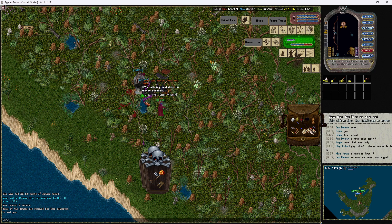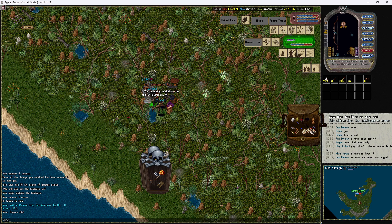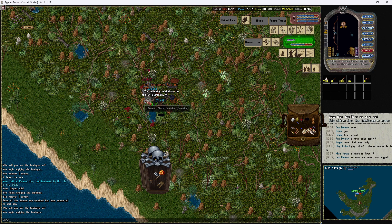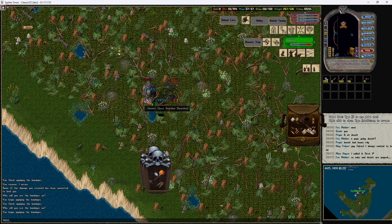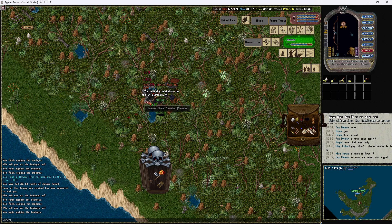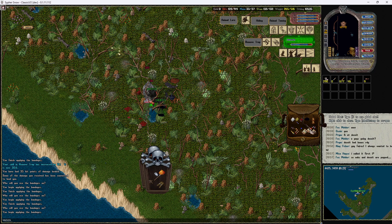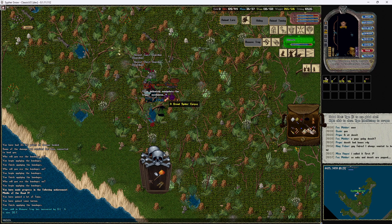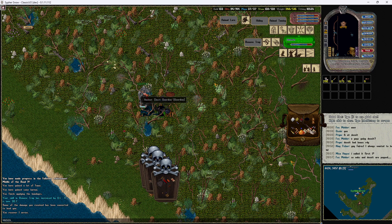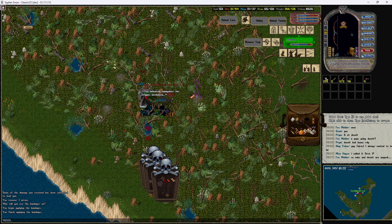I got hit again. At this point I'm just kind of letting my pet hit this guy, because the longer he's out the more chances I'm going to have of manipulating that lock and removing the trap. This will be a lot easier once you get your remove trap higher — mine is sub-40 right now, so obviously I'm going to fail a lot on the remove trap side of things.